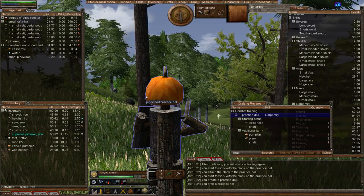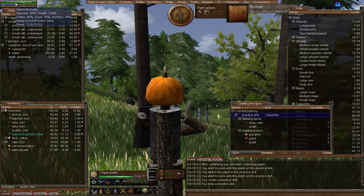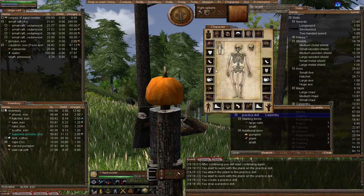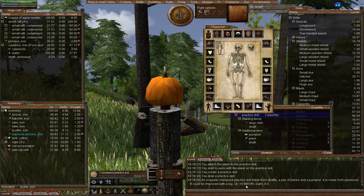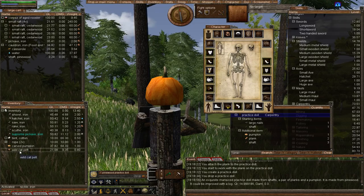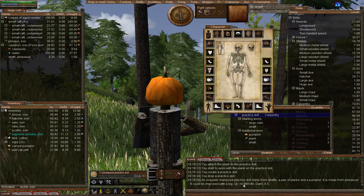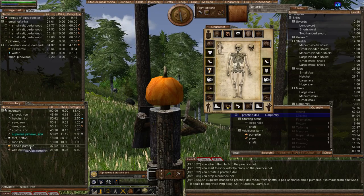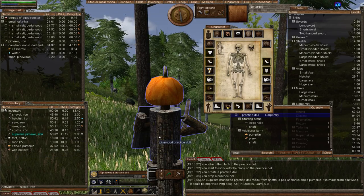The first thing you'll want to do before you start practicing is not equip your best weapon, because you will destroy the practice doll very quickly. It is only 15 quality — the items I used to make it were low quality, so hence the low quality practice doll. If you have high quality components — the shafts and the planks — use as high as you can and you'll make a better practice doll.